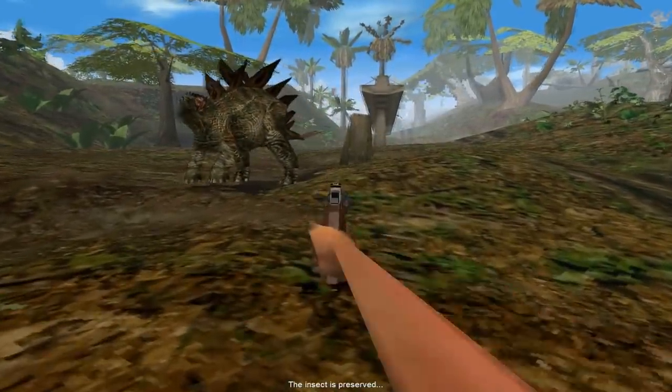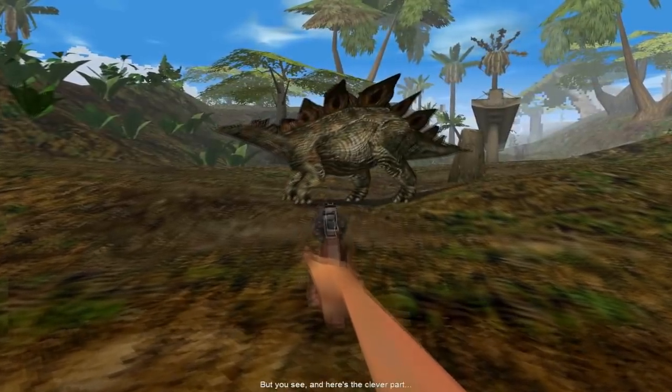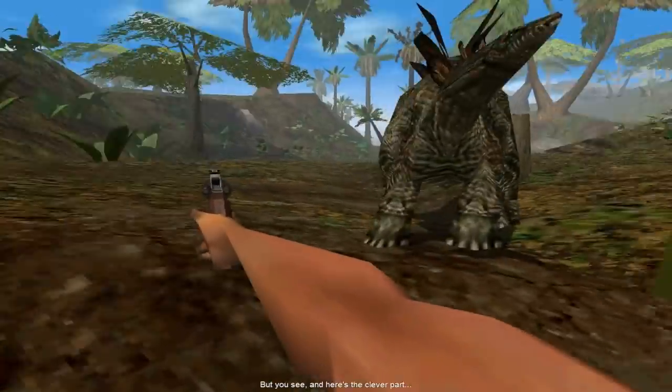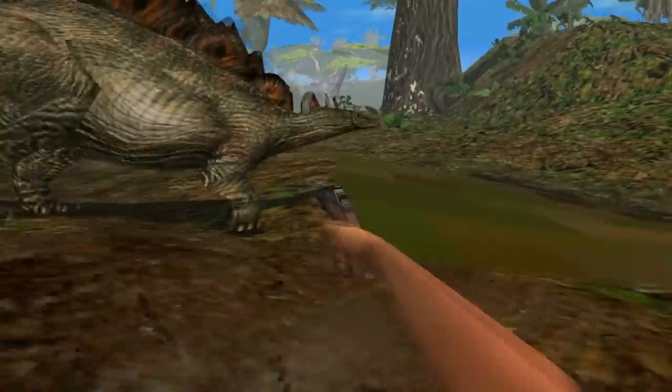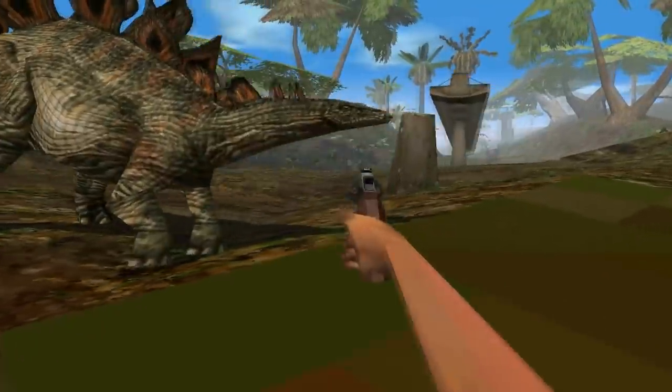The insect is preserved. Perfectly. And here's the clever part — wouldn't the dinosaur blood be preserved as well? Here we've got our second non-hostile dinosaur, the Stegosaurus.